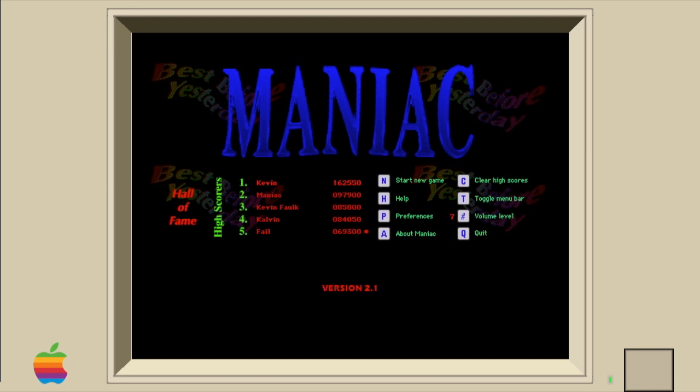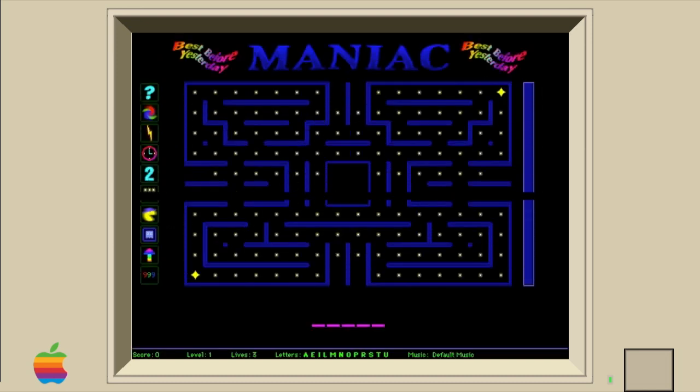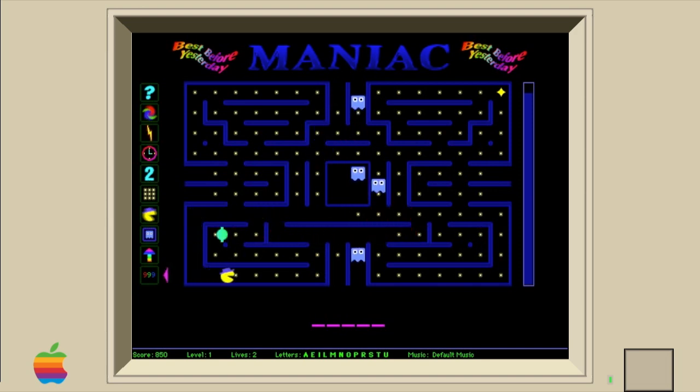There is a problem to note that occurred in my Basilisk simulation that doesn't happen when running the game on the regular OS. When playing the game a second time in the same session, the game is faster than it once was, and because of it, it is much harder to control. The best solution is to quit and start again.